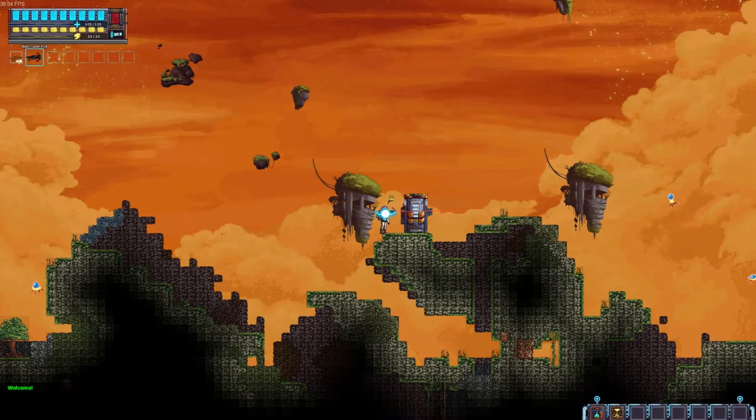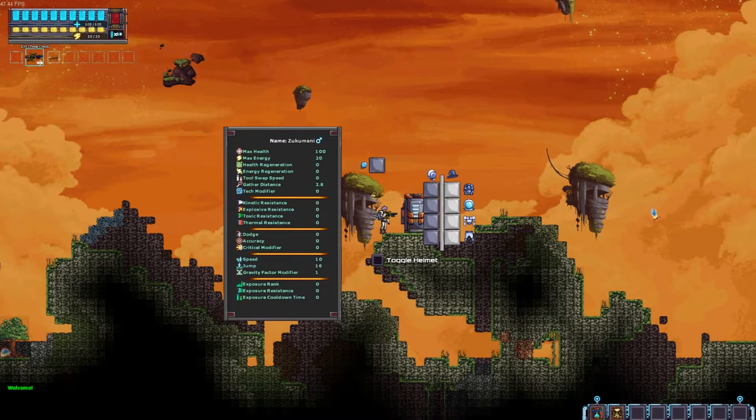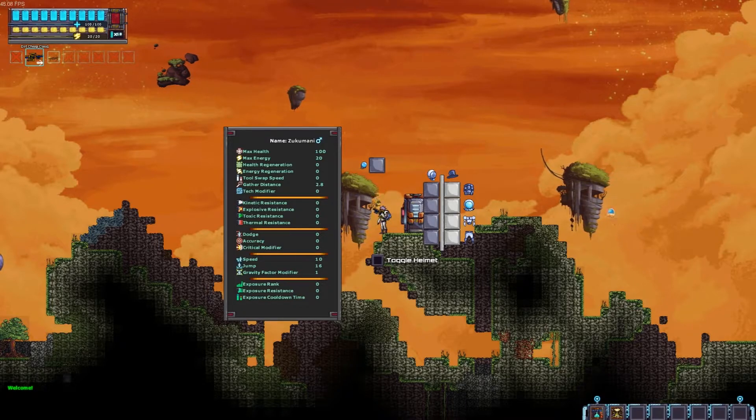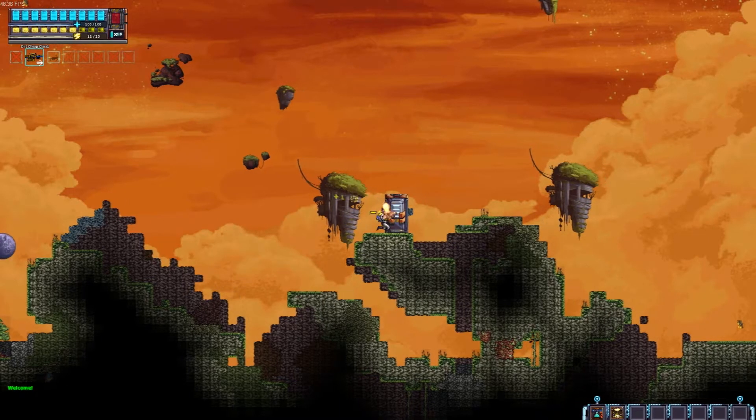What button is crafting? It has been a while — I have not played this game since the early alpha stages. Bringing up the character window here, as you can see, it is very, very in-depth. You've got your max health, max energy, health regeneration, energy regeneration, tool swap speeds, resistances — all these different elements within the game — dodge accuracy, critical modifiers. And I'm currently getting attacked by a jellyfish.